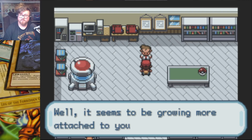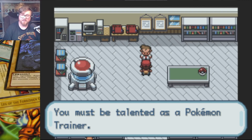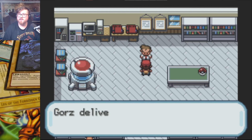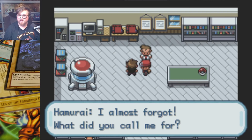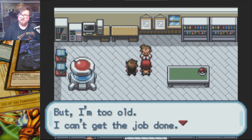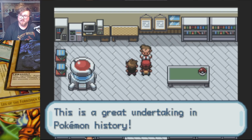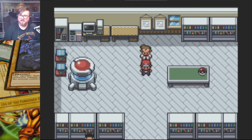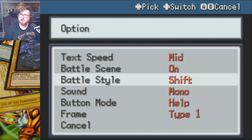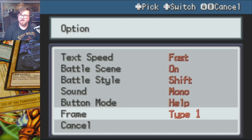I guess I should explain the rules. Nuzlocke rules basically — you only get one encounter per route and it's whatever you first encounter. You can't pick and choose. Whatever you first get is what you get. If you don't catch it, that's it — you don't get to catch a Pokemon on that route. If a Pokemon dies in battle, it's dead. There's no revives. There will be a death box in the PC. This isn't hardcore, so I can definitely use potions and stuff in battle. I just can't use revives. So if we find any revives out in the wild, that's just free money at a Mart.